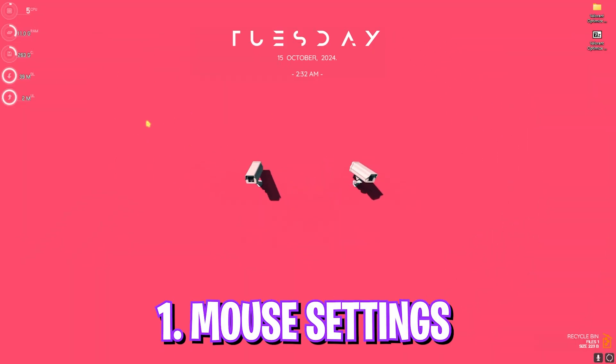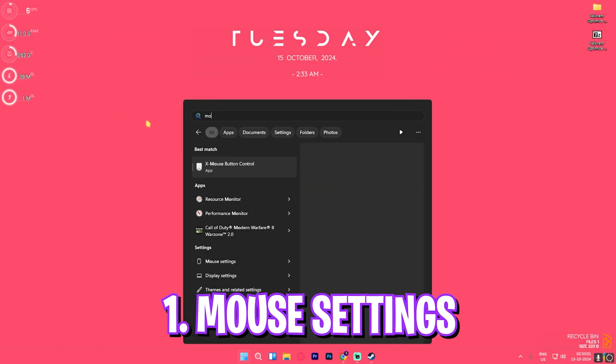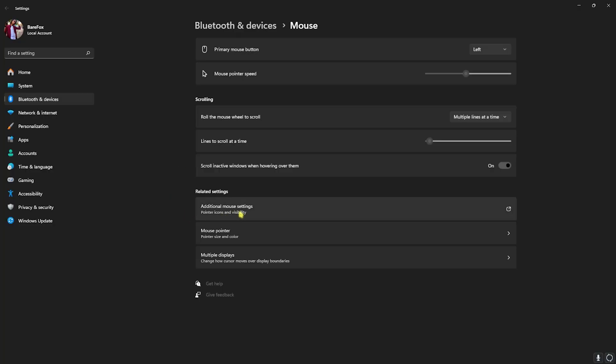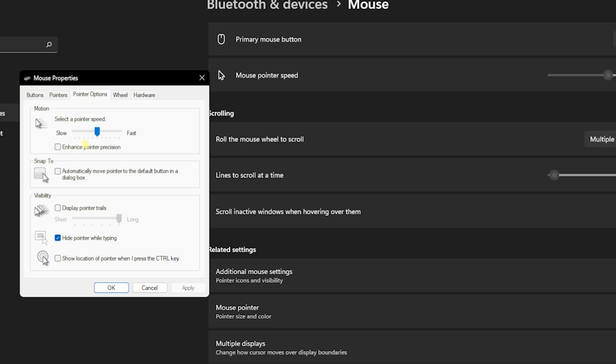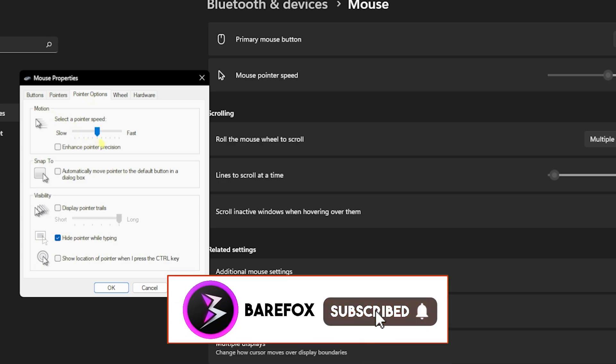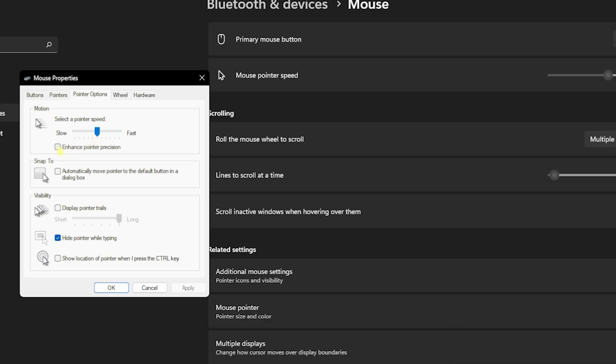Step number one is the mouse settings. Simply search for mouse settings on your PC. Once you're there, go down to additional mouse settings and head to pointer options. Set the motion to the sixth tick — one, two, three, four, five, six. Then uncheck pointer precision. Pointer precision causes your mouse movement to drag significantly more than your physical movement, which impacts input latency.